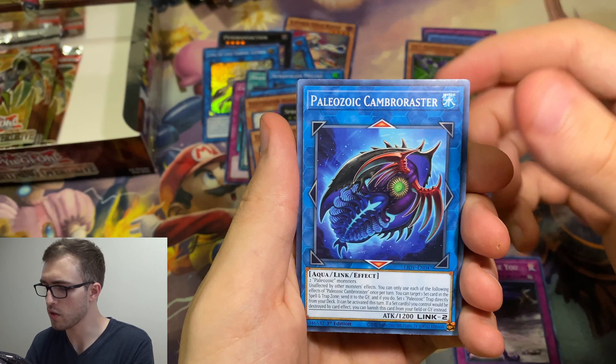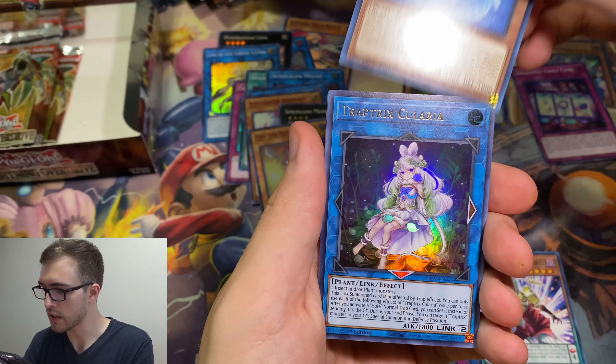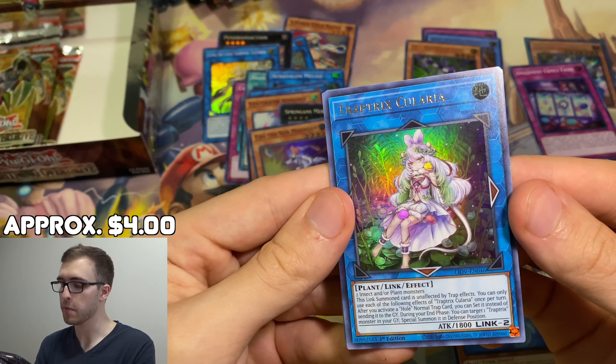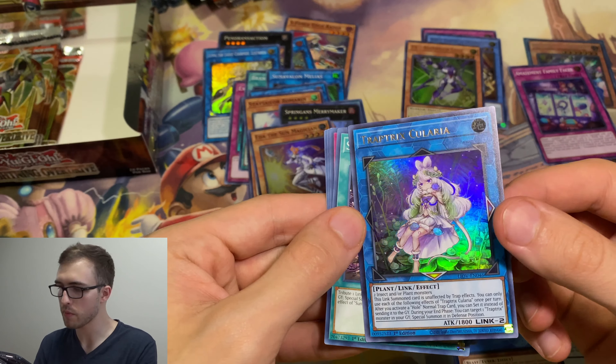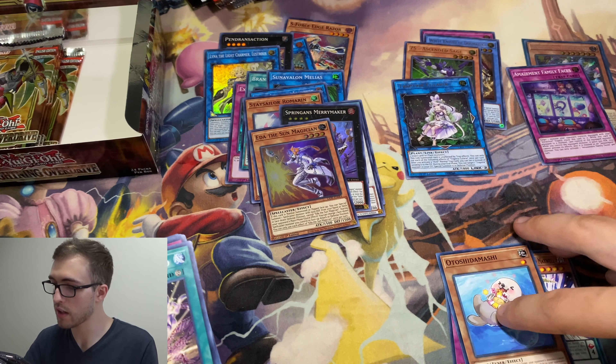AI Challenge You, new Paleozoic, DDD Supersight, another Otter — you love to see it. And the Trap Tricks Cularia. So that's really nice, I'm happy to get this too. Amazement is probably gonna end up playing with Trap Tricks or pure more than likely — it probably needs a little more support, and good support at that.